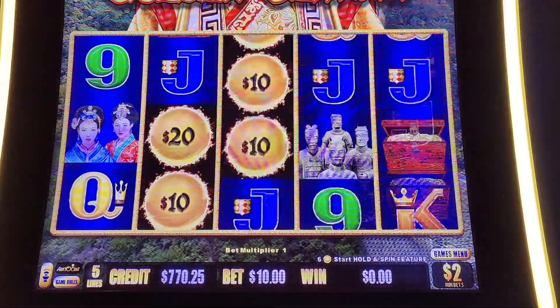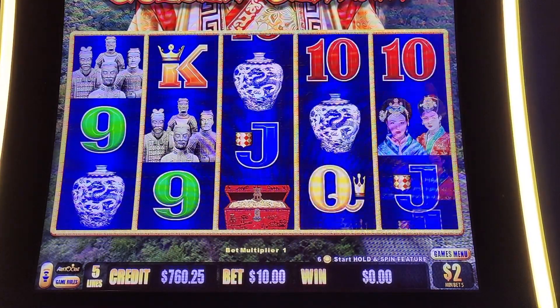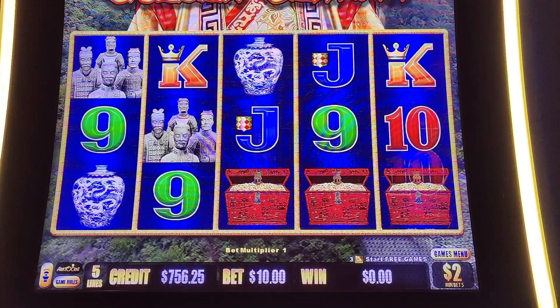Those flags are the bonus, so we need 3 of those to get the bonus. And of course, like any other hold and spin, we need 6 of the coins to get the hold and spin bonus.